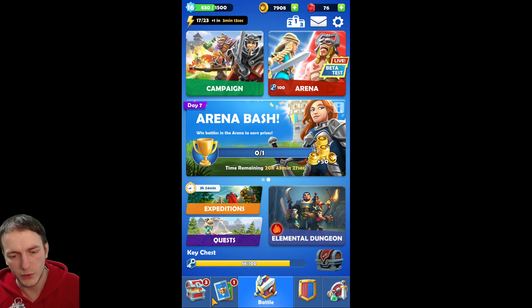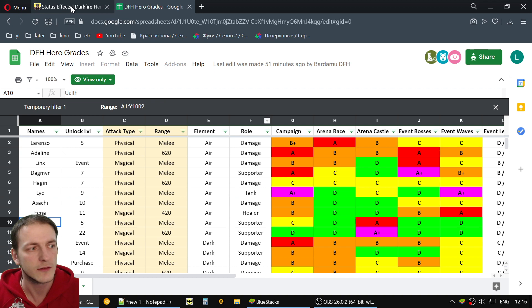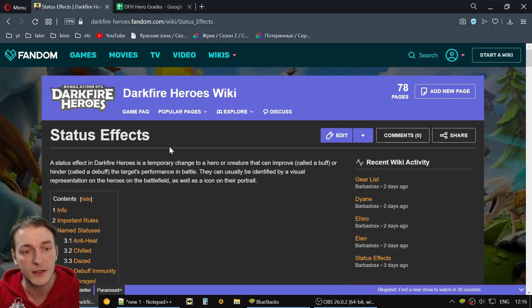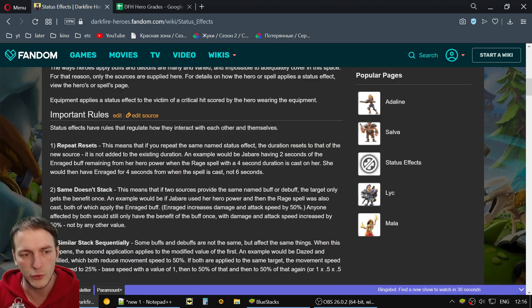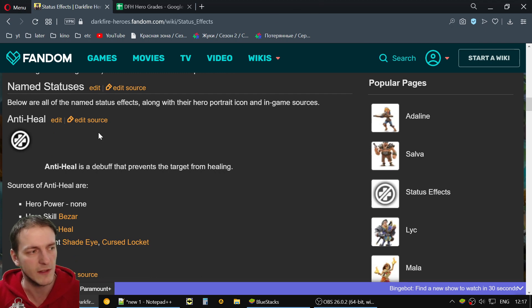Let's look at a spreadsheet. At darkfireheroesfandom.com there's a very nice document on status effects — you should know this by heart. There are some important rules: the same buffs do not stack and they do not extend each other's duration — they just replace them. Take a look at this article and let's go fast through the buffs.